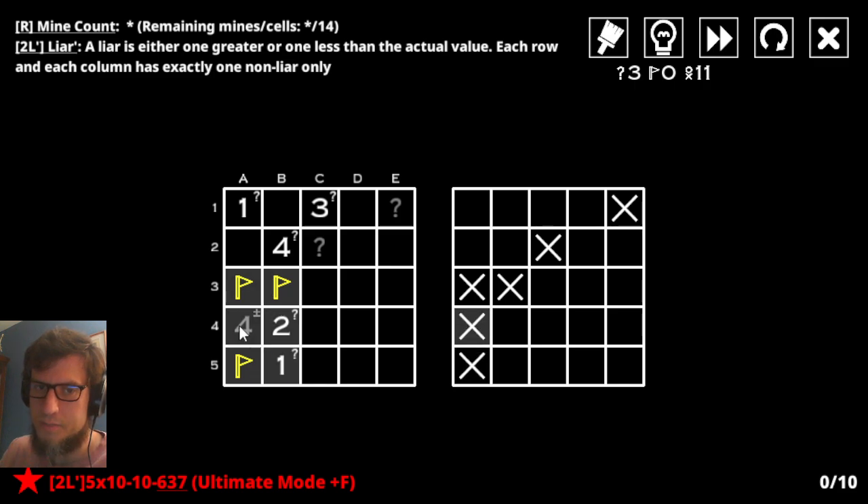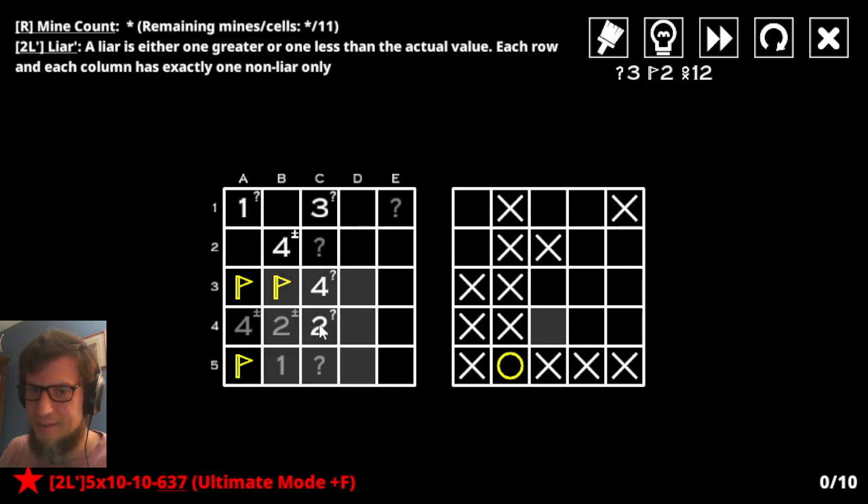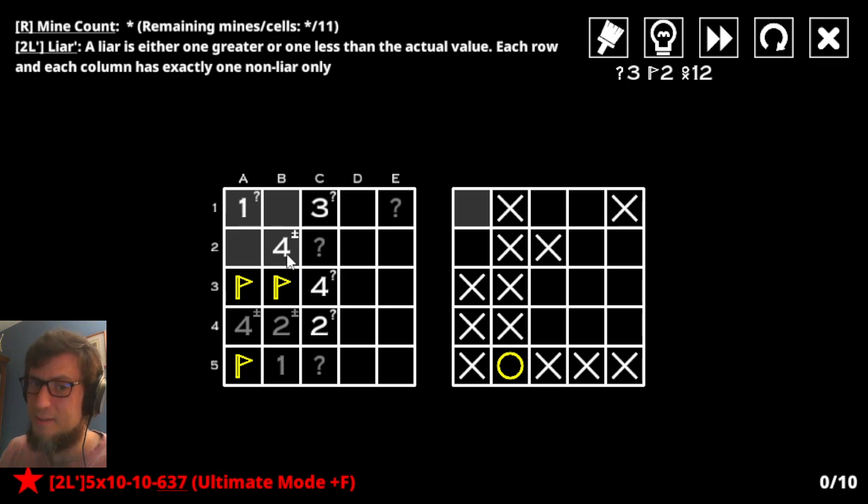This four only has three spaces — it literally cannot be honest, so it has to be lying. This two has three mines around it, so it has to be lying. This one has exactly one mine around it, and no other space is open — it's the one that's honest. That makes all these other ones lying. This two — I don't know anything about that. This four — only one of these two has to be a mine, and that means this one must be honest. Because this four is lying, so it has to only have three mines next to it and not four. Therefore, this one must only have one next to it, so it's honest.